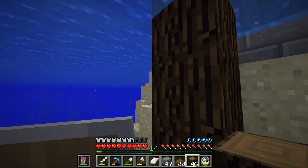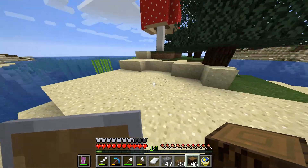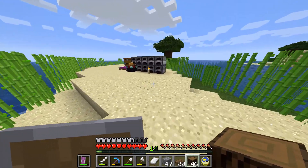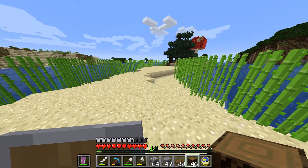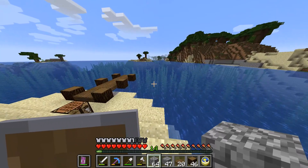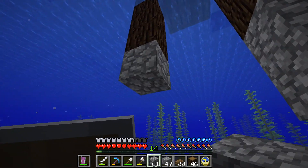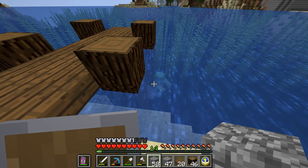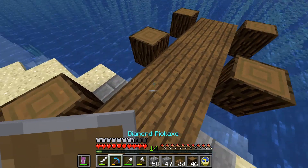I hate these new mobs — they're so useless. They just make exploring oceans and building near the ocean so difficult. You go to the ocean expecting to have fun, and instead you get zombie creatures coming at you. They just keep spawning. Maybe there's a way to disable them in the save file or whatever, because I'm sick of them — they're useless.